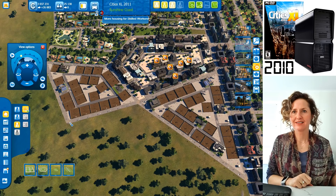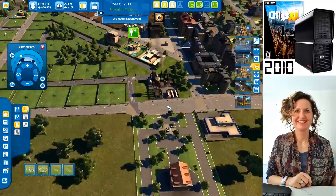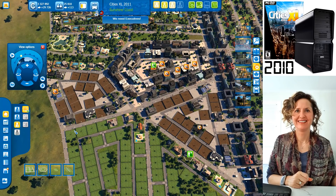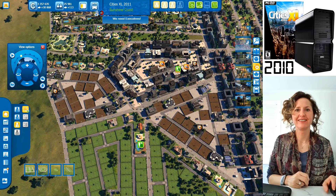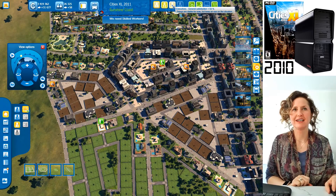Executive medium density unlocks at 50,000 people. Let's do a free zone for executives here. You're now building executives near the high-tech industry. How is everyone going in general? Satisfaction for unskilled workers is 50%, skilled is 61%, and executives are 53%. Unskilled have too much unemployment — they don't have enough jobs.